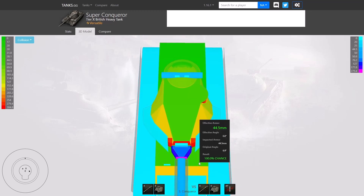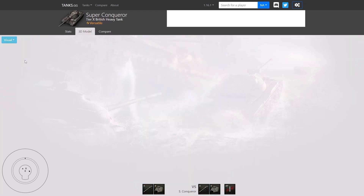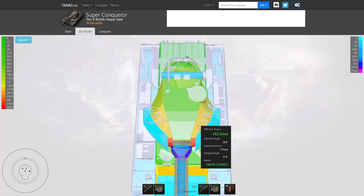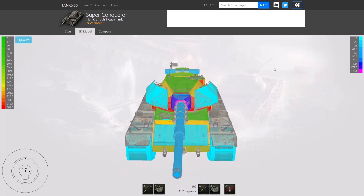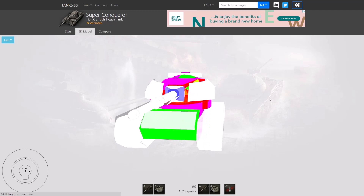From above you can see a slight spacing between the turret and the body of the tank. Looking at the hybrid view, we can see the struts holding the plate out — showing where the plates are. On the live map view, the armor around the turret is very strong. This tank is designed to go hull-down on the enemy and beat the hell out of them.